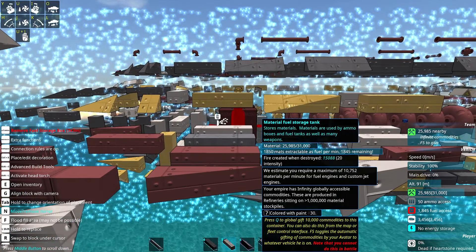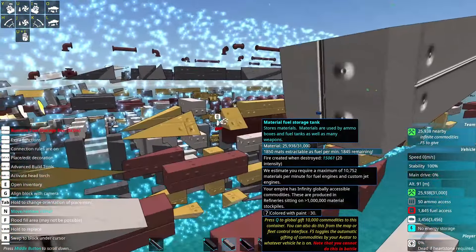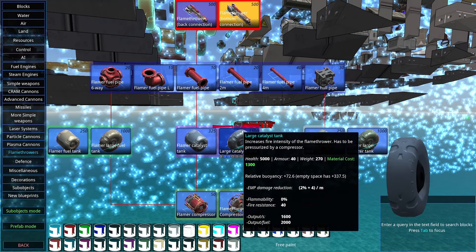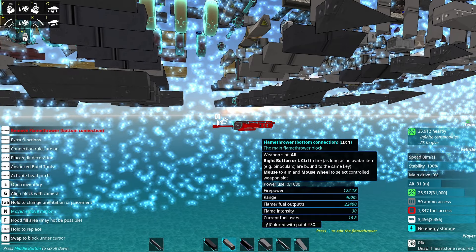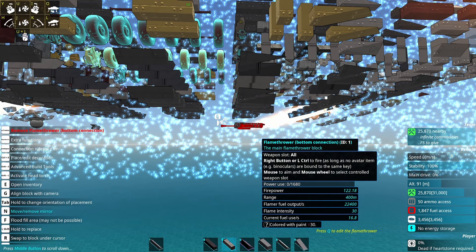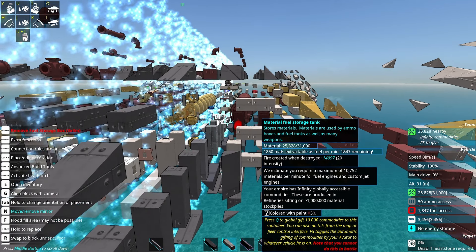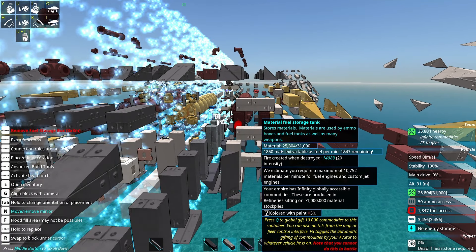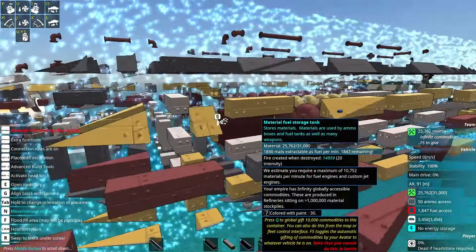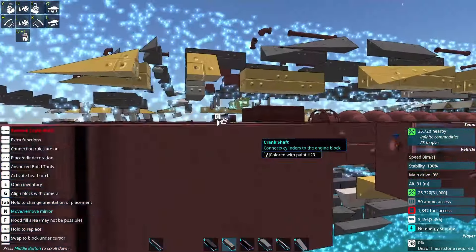Back to why I wasn't running out of fuel — the tooltip is very, very wrong, and that's a bug. Current fuel use per second is 16.8. Multiply by 60 to get to minutes and I'm looking at about 1,000 fuel usage per minute for my flamethrower. The tooltip was claiming 10.7k. What you have to do is pull the flamethrower block off, check what your vehicle's material usage is without it, calculate the flamethrower's usage by hand, add it in, and then give yourself enough fuel.